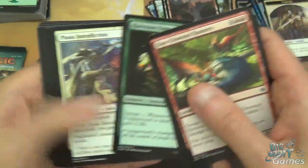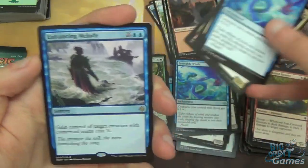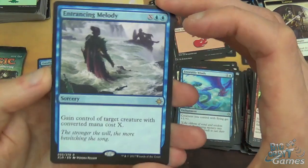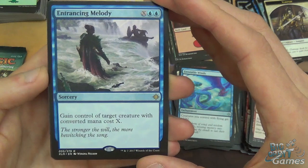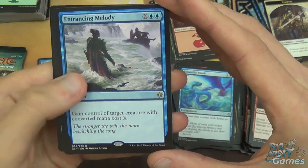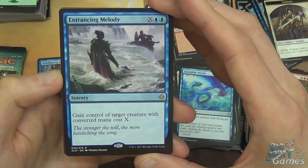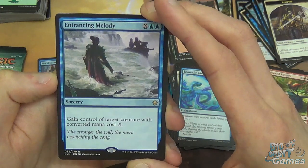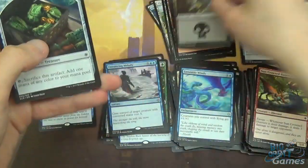Pack nine: Suncrowned Hunters, Vampire Zeal, Desperate Castaways, Fire Shrine Keeper, Shore Keeper, Ravenous Daggertooth, Pious Interdiction, Crushing Canopy, Water Trap Weaver, Jurassic. More Favorable Winds, Ixlan's Binding, and another Sky Terror. Rare is Entrancing Melody - a card I'll be trying out because I think it's quite cool. Two blue and X as a sorcery to gain control of a target creature with converted mana cost X. Even if you just steal an early two-drop, it's a straight up steal - not an enchantment so they can't get it back. Late game, steal one of their four or five drops and you're getting great value. Could be pretty good. And a swamp and a treasure.